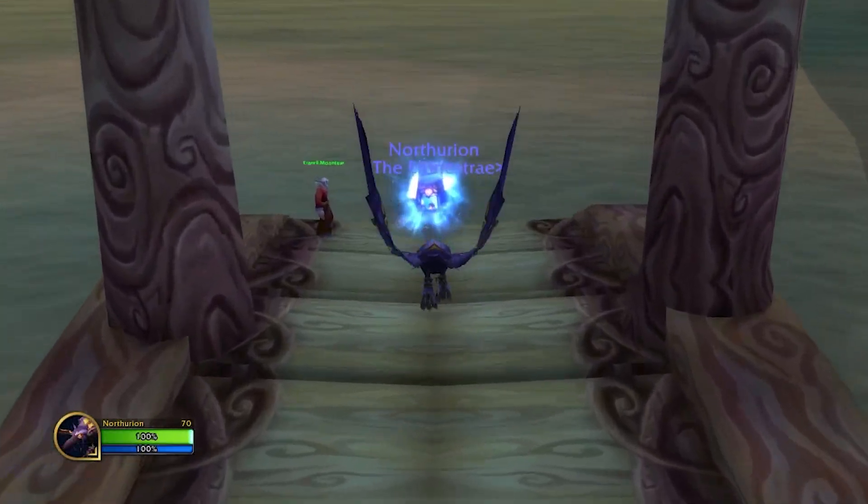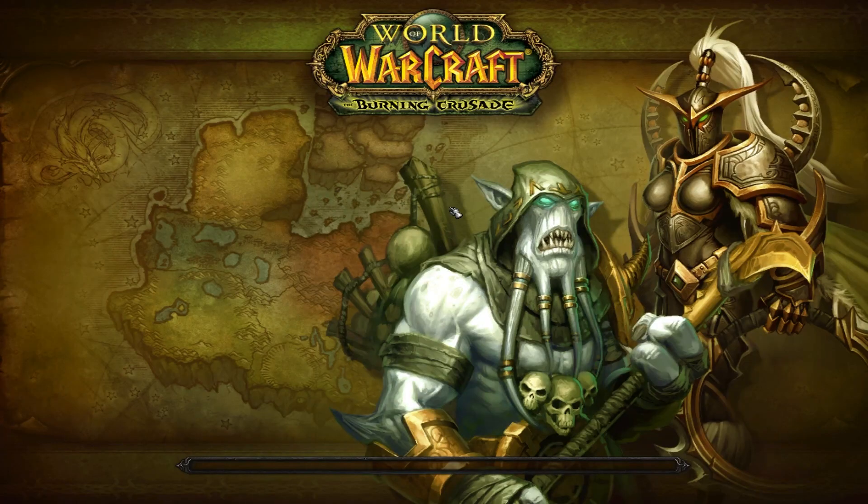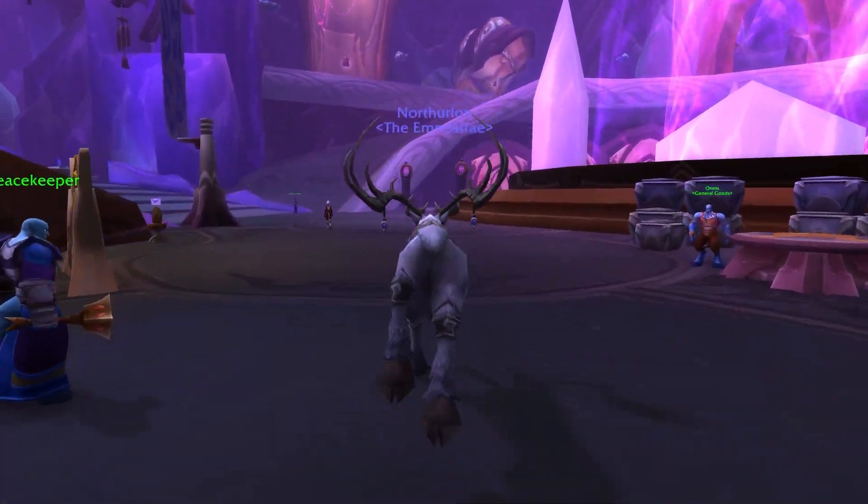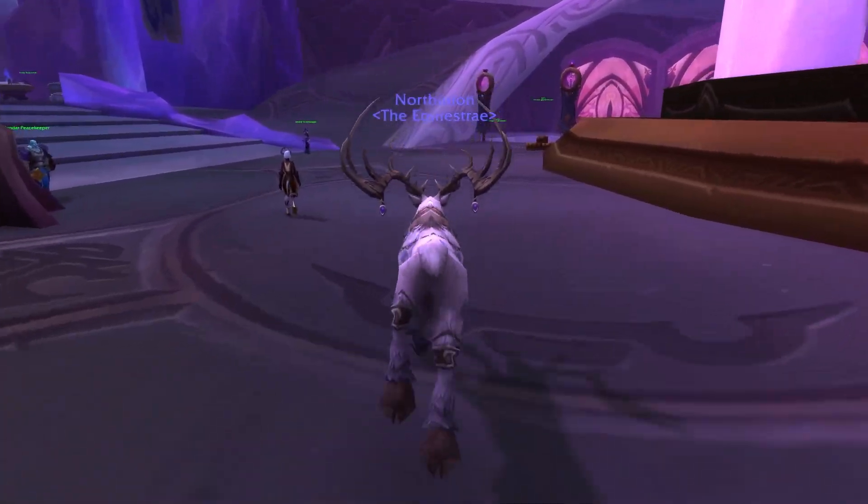Since we're close to Exodar, let's hop over there. The Exodar Quartermaster, Kadu, is located here — once again, next to the griffon. You see a pattern emerging.